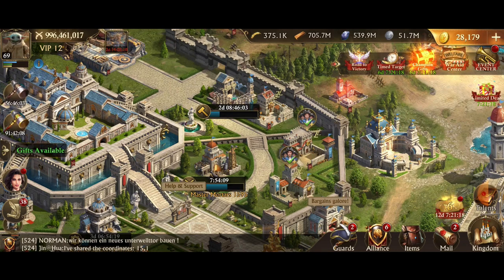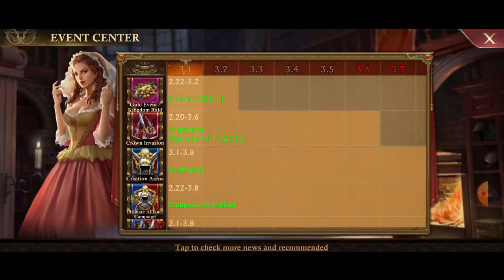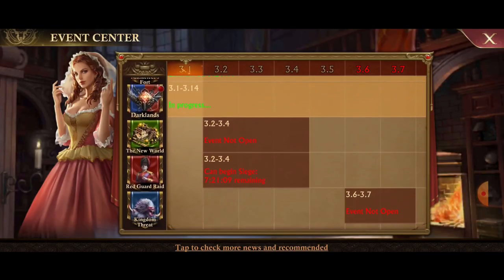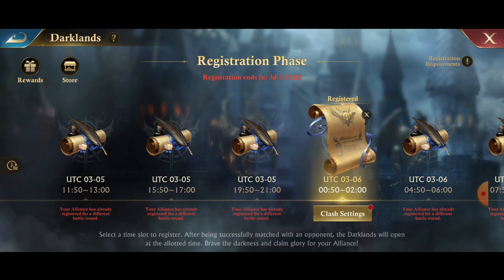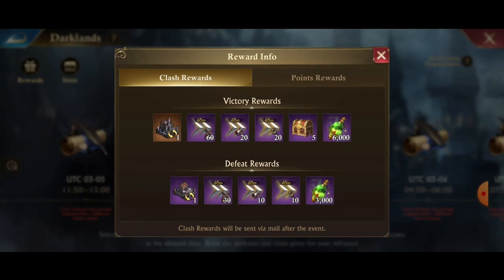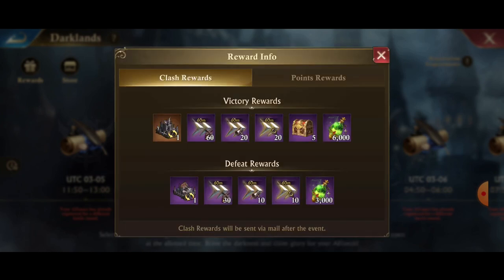The most important thing about this update is that the Darklands event is here and Blood War is gone — Darklands replaced Blood War, so rest in peace Blood War. Darklands has the best rewards out of any event in the game so far. When you win, you get 6,000 cursed essence, plus point rewards and speed ups.